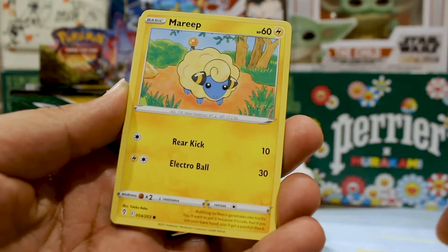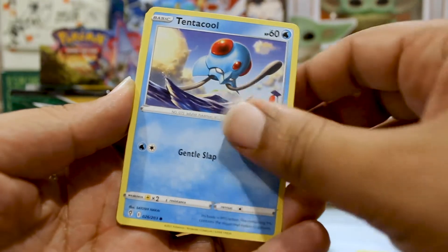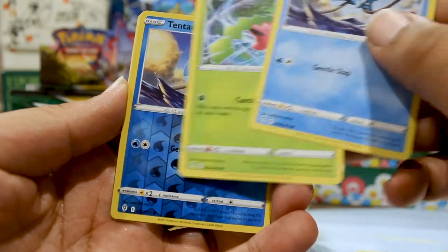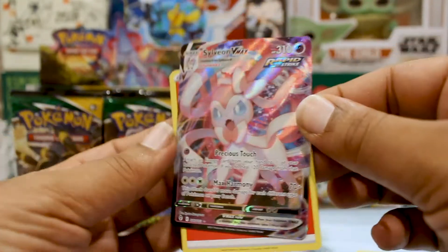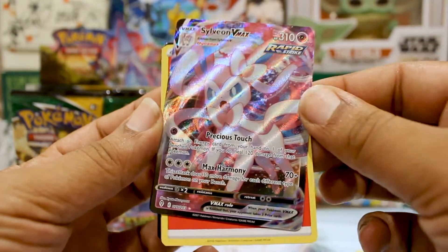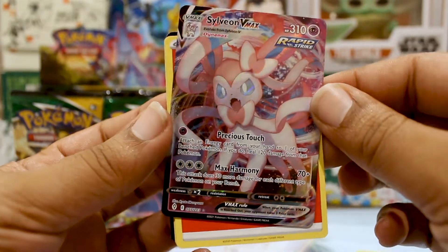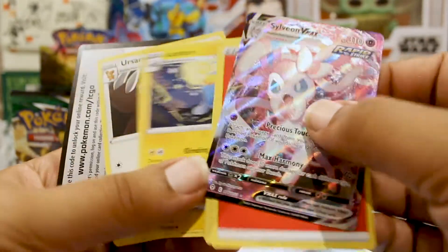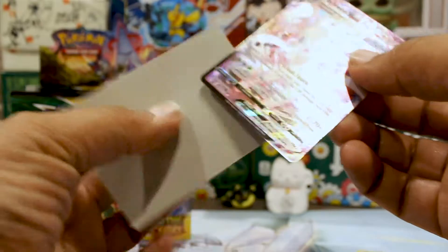We got a Teddiursa — I love the artwork on this one, just chilling in the trees. A Regidrago, a couple of skips, another Tentacool — and we have a Sylveon VMAX! That's what's up! Check it out, this is the fiercest Sylveon you've ever seen. Not a bad way to start off the box.